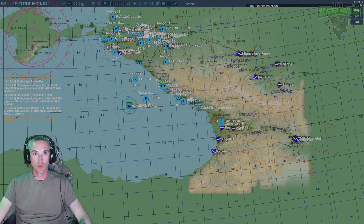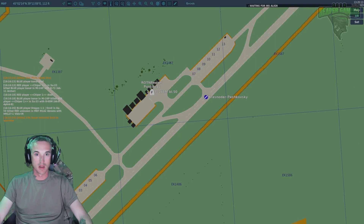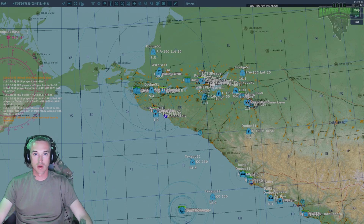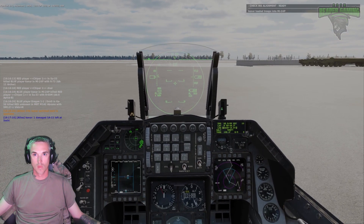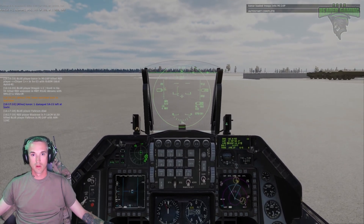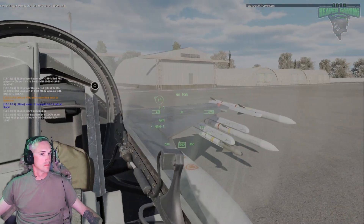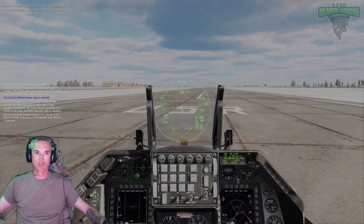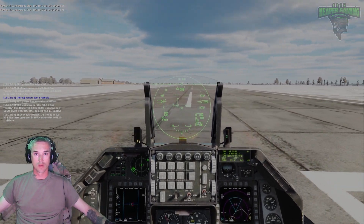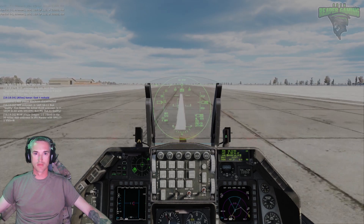There's the runway. There I am - I'm going to taxi. Alright, it's not coming out with my hand on the right - there we go. Alright, let's roll. 106 for 250 knots. Not a good miles, alright, here we go rolling.